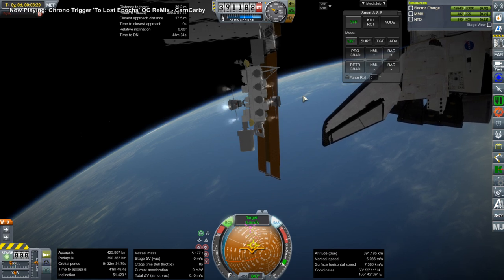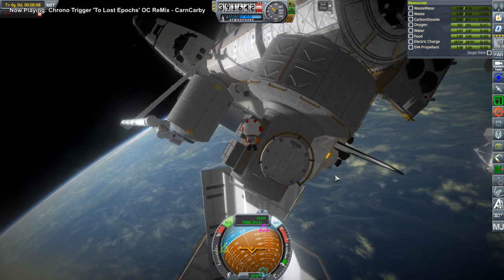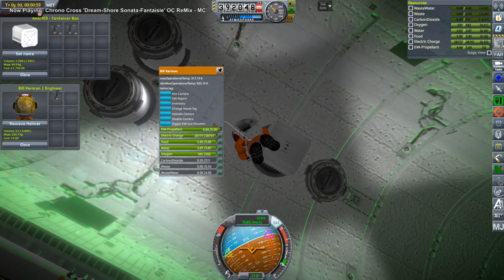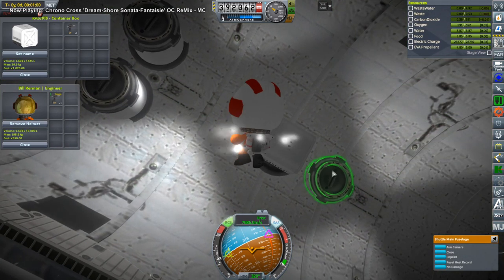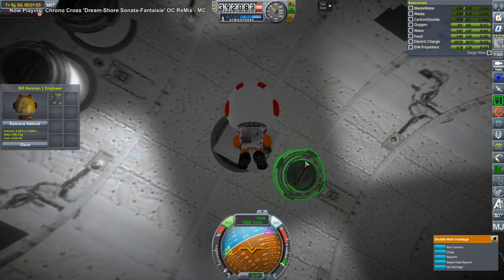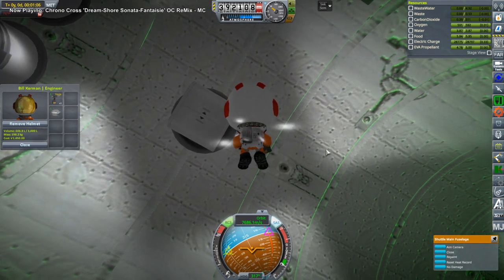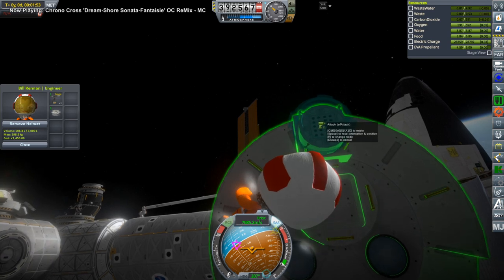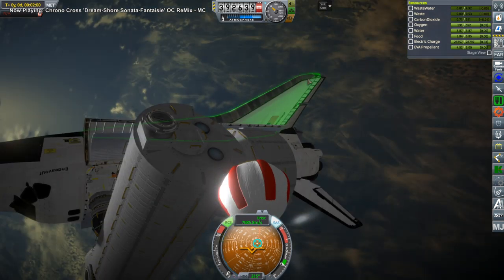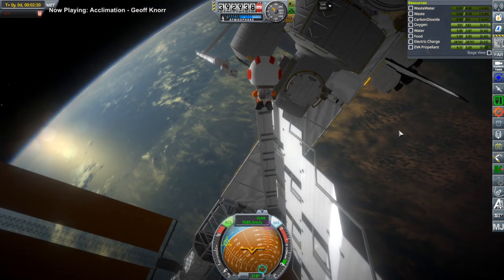I didn't expect to be able to do this part when I set up the Kibo module, so out goes the Kerbal. The Kerbal couldn't get out of the shuttle directly — it kept saying the hatch was obstructed — so we had to send them through the Quest airlock. Bill gets his tool and a spare docking port to grab and place on Kibo in the correct location. He does a sort of flyby drilling, places it, enjoys the view for a moment, then heads back to the Quest airlock.